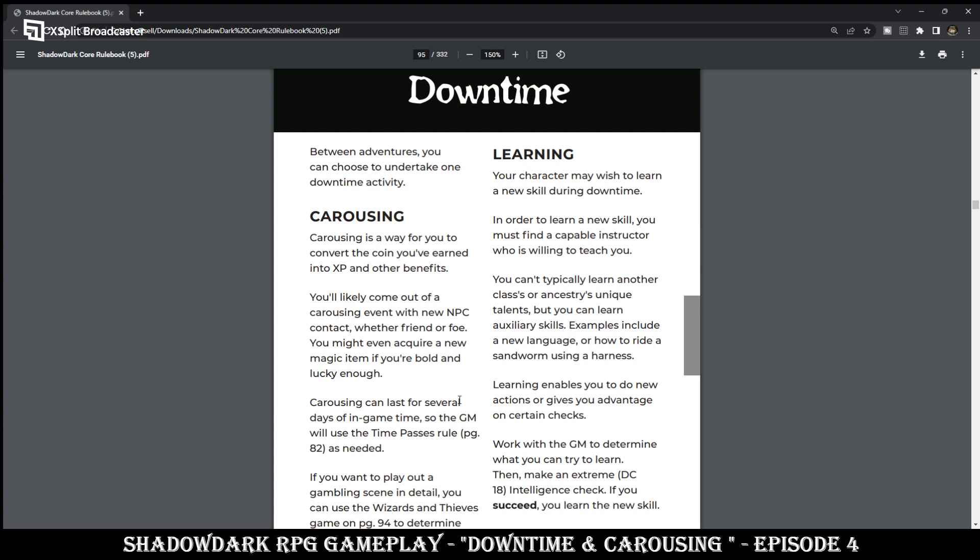So here we have downtime. Between adventures, you choose to undertake one downtime activity: carousing. Carousing is a way for you to convert the coin you've earned into XP and other benefits. You'll likely come out of a carousing event with a new NPC contact, whether friend or foe. You might even acquire a new magic item if you're bold and lucky enough. Carousing can last for several days of in-game time, so the GM will use the time passes rule, found on page 82, as needed.